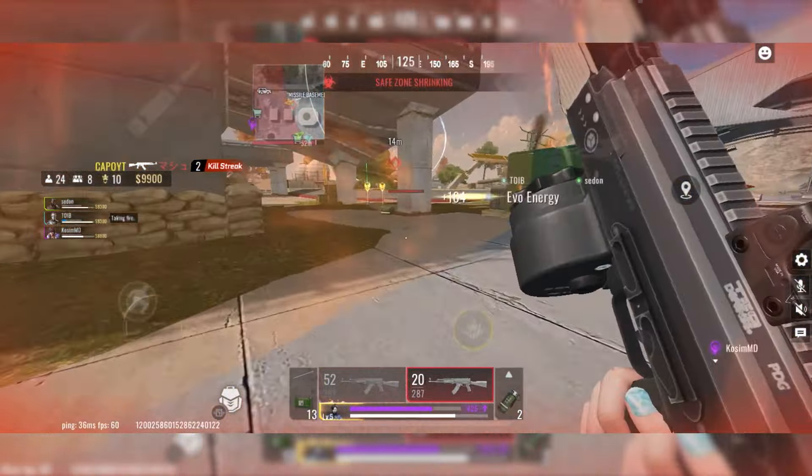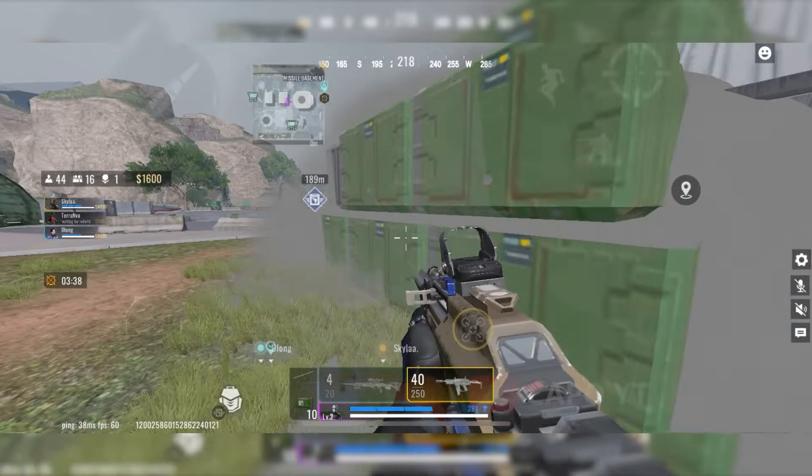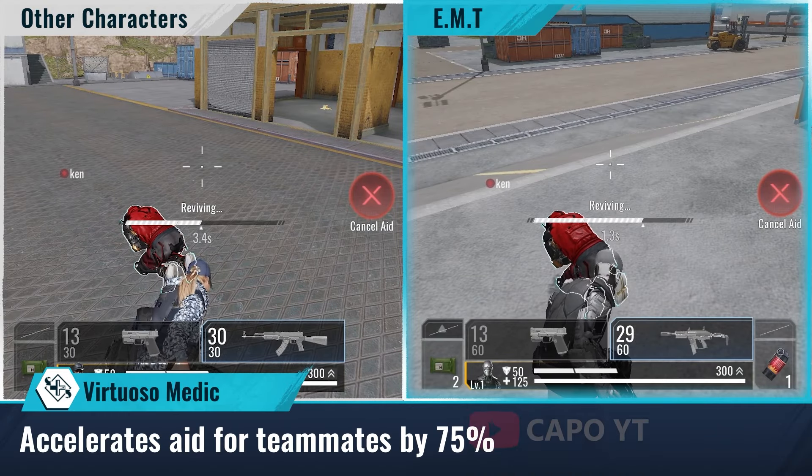Now let's discuss EMT, the medic striker in Bloodstrike. If you want to take it easy on healing, EMT is your go-to choice. In Bloodstrike, your armor gets repaired automatically but you need to manually heal your health — EMT can help here. Activating its skill not only heals but also allows you to engage enemies simultaneously, maintaining health and armor advantage throughout the fight. EMT can also heal nearby teammates, and after reviving a teammate they can instantly recover their health. EMT also excels in reviving teammates faster than a normal striker. Not many people use EMT, possibly because its potential isn't widely known — if you're forming a squad, consider including it.